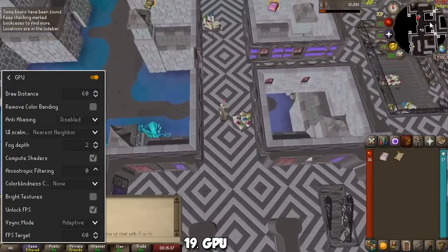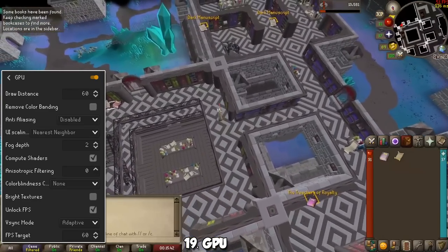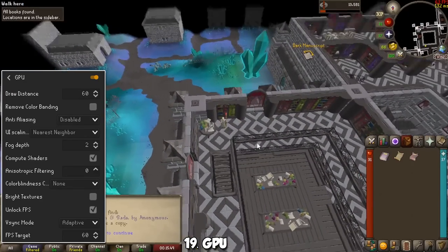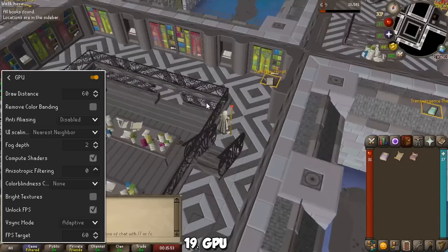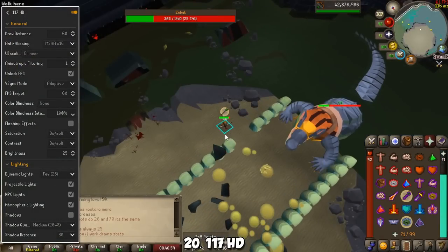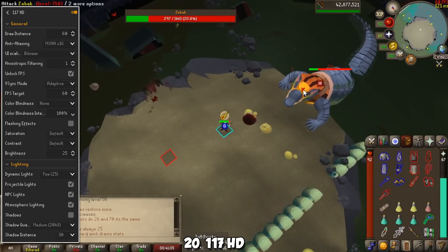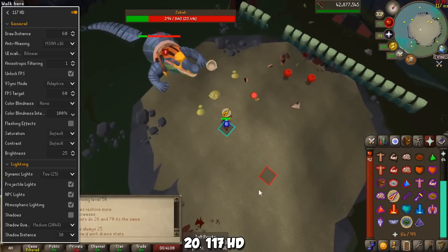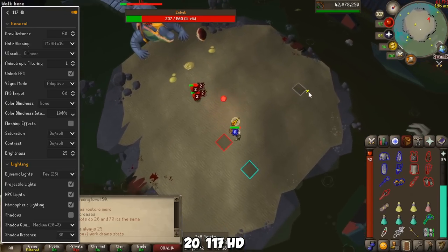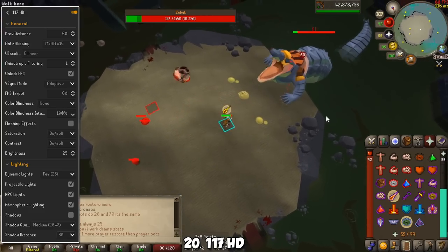The GPU plugin, when you turn it on, makes your game run slightly smoother and lets you customize many things for the visuals of your client — you can change draw distance, add fog depth, and even unlock FPS to play at higher frames per second. It also has an addition for people with color blindness. If you want an even better visual upgrade, a plugin called 117 HD is going to completely change how the game looks and give you a brand new look at our favorite 2007 version of a 2001 medieval point-and-click fantasy browser game. Keep in mind that this is slightly more demanding and may not be available on all computers.